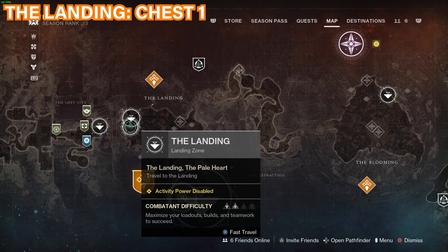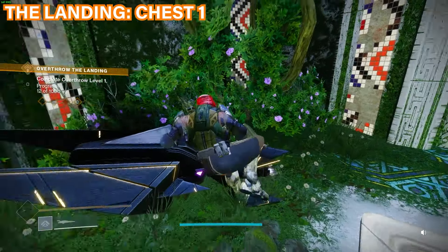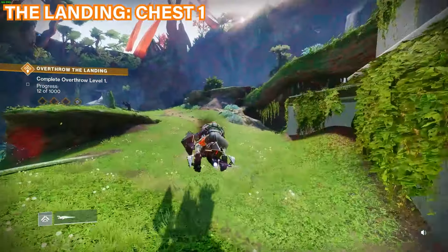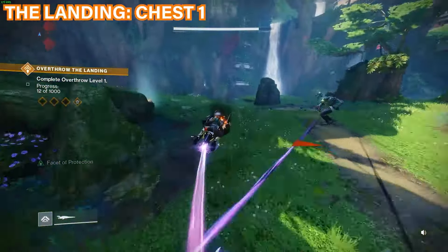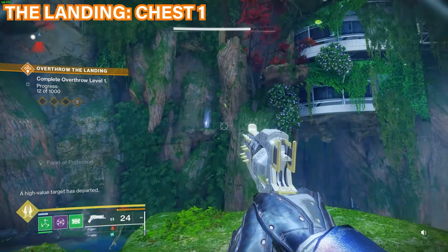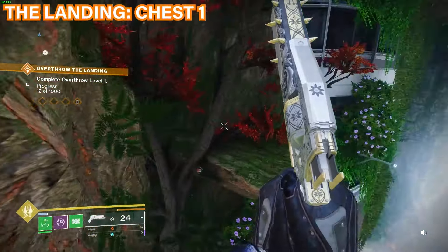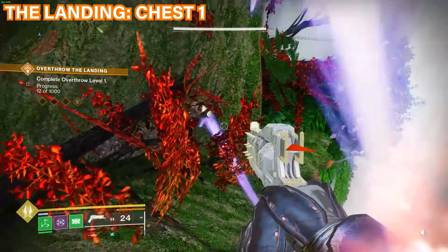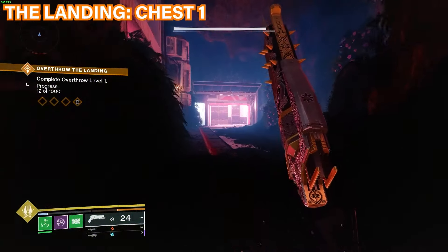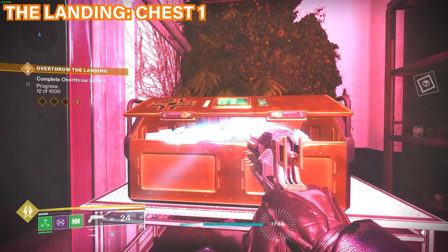The first chest is going to be located in the landing area, so you can just spawn at the spawn point right here. Once you're here, take your sparrow and follow my lead. Come through past these guys and then you'll come to where this rock is. You'll see a glowing shard — jump all the way to it, then jump up and around onto the ledge. Once you've climbed the ledge, jump up and you'll be inside. You'll see a little room to the back and to your left is the chest — go ahead and open it.